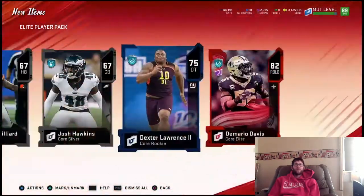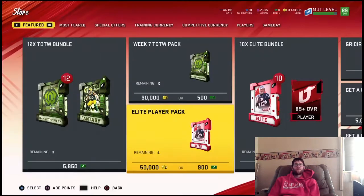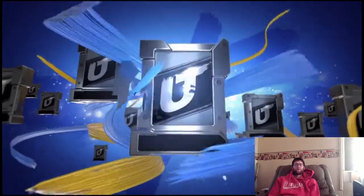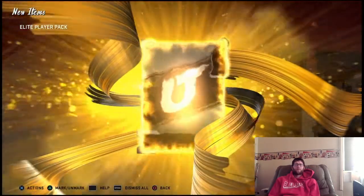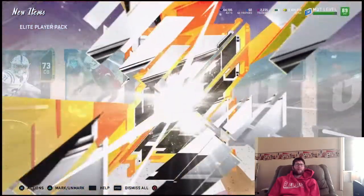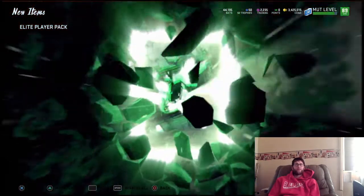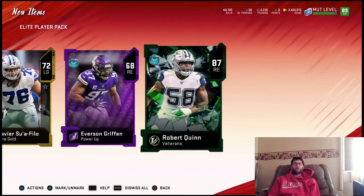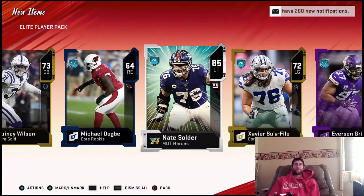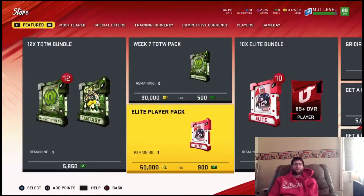We get an 82 — so that one's going to be an L. We get an 85 right there — a Mutt Hero. And we get a Veteran as well — an 87. Between the 87 Veteran card and the 85 Mutt Hero in the same pack, that's definitely a W. That's over 100k pack right there. Hopefully that makes up for a couple of the other L packs we had.